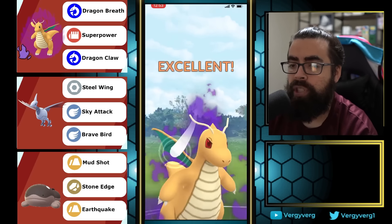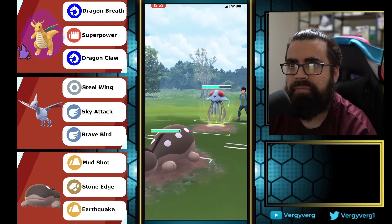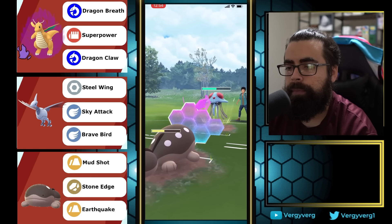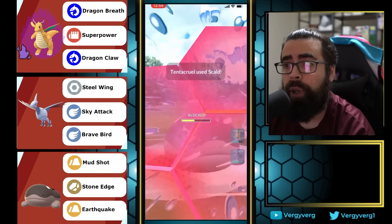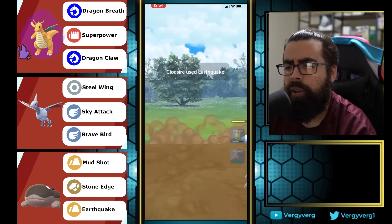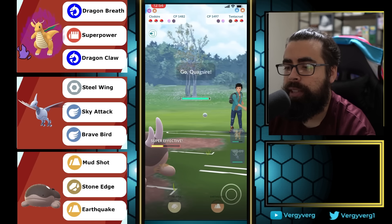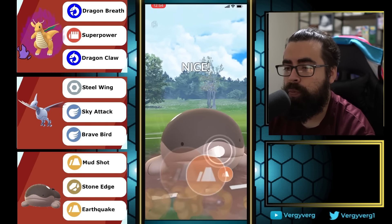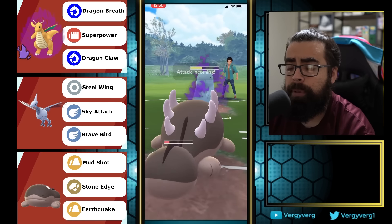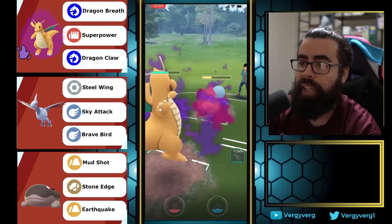Quagsire lead. Coming in with Tentacruel — I like to throw a move before switching into Skarmory, which double resists Poison Jabs. Actually coming in with Clodsire. This might be a triple water team. Going to have to shield and build a big energy advantage. Clocks a little off. Probably Toxapex in the back — Skarmory is really good against Toxapex. They have no energy on Quagsire, so getting at least one Earthquake in for massive damage.